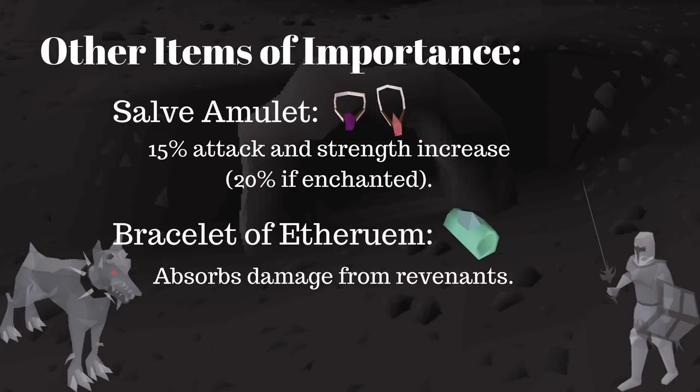You could also use a Bracelet of Aetherium, as it absorbs all Revenant damage. Keep in mind that you will need to continuously add Aether to it to keep it charged. It is possible to keep adding to it while killing Revenants, as Aether is a 100% drop from them. Be aware that the Bracelet will always be lost on death, as it is impossible to protect.